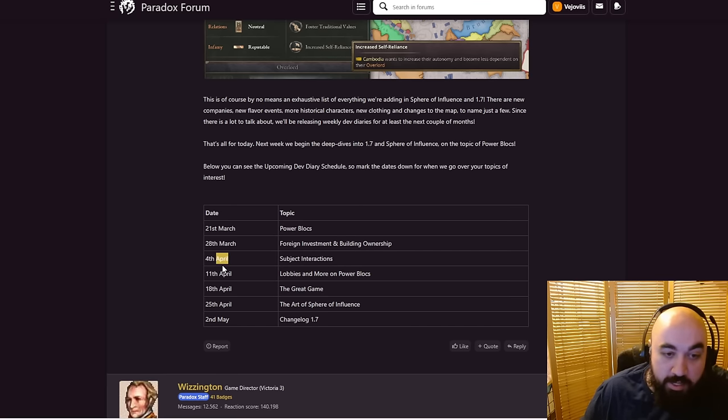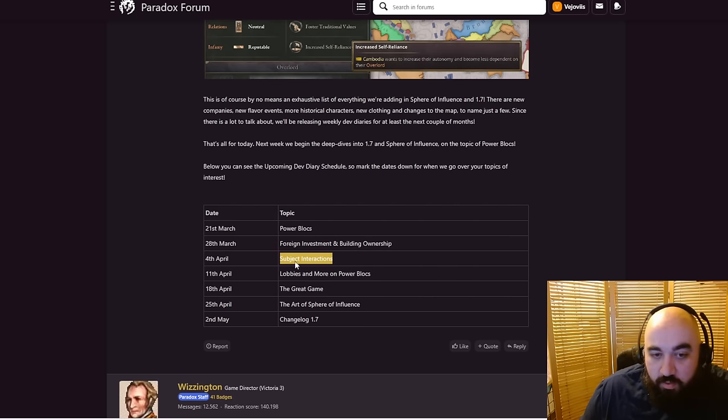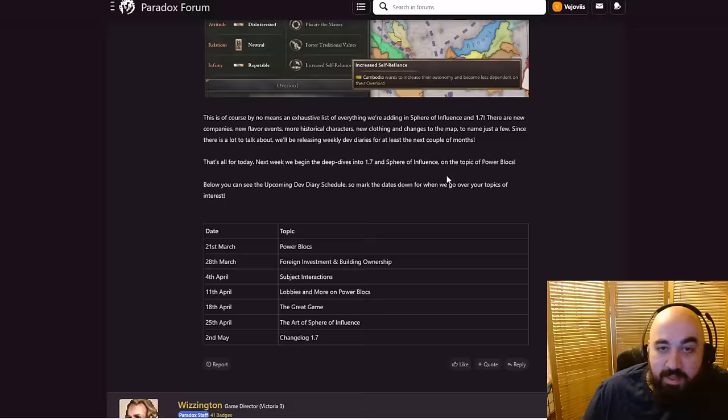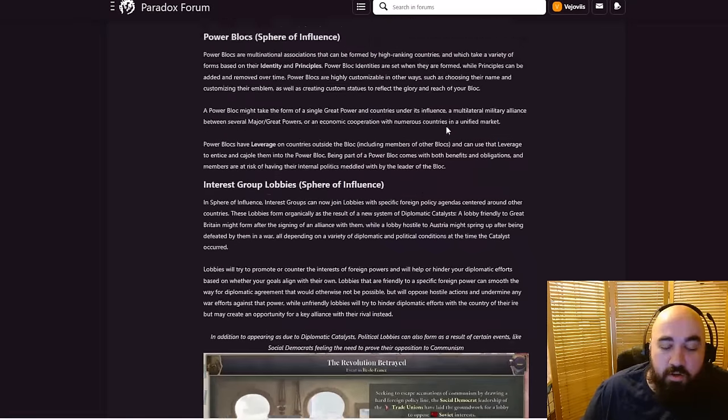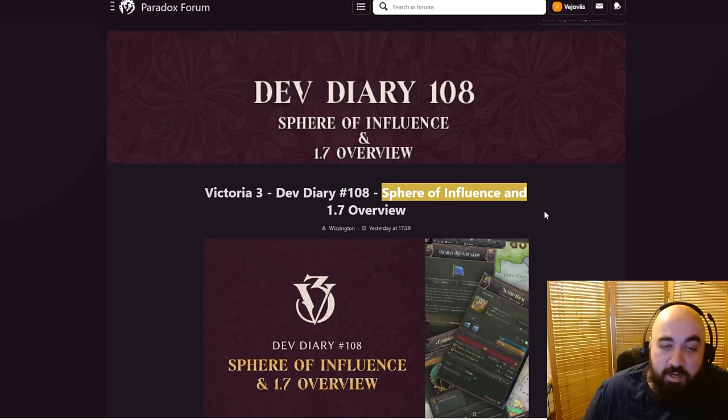No April Fool's Day — important to note, there's no April 1st in the schedule. Next week will be Power Blocks, then foreign investment and building ownership — I'm probably most excited for that one — then subject interactions, followed by more on Power Blocks, the Great Game, the art of Spheres of Influence, and a changelog for 1.7. Power Blocks is the second thing I'm most excited for. That is an overview of the features included in both 1.7 vanilla base and Spheres of Influence. I hope you enjoyed — if you did, please like, comment, subscribe, especially if you want updates every Thursday. Happy Thursday!